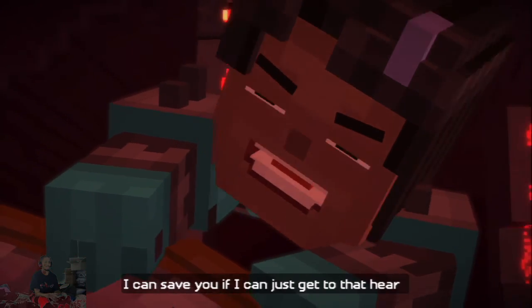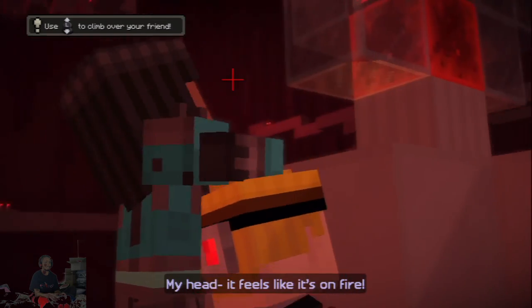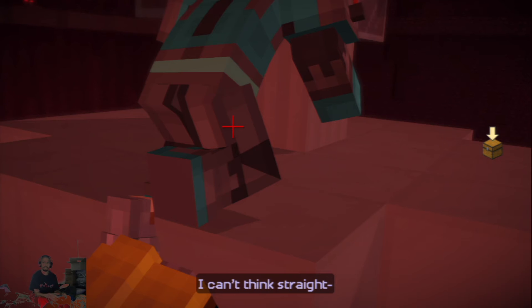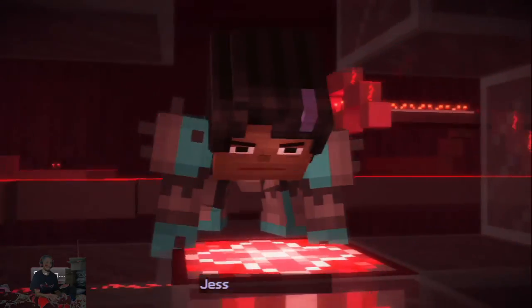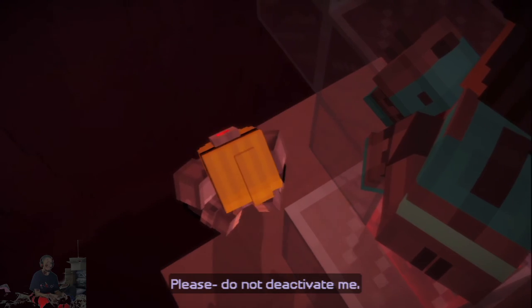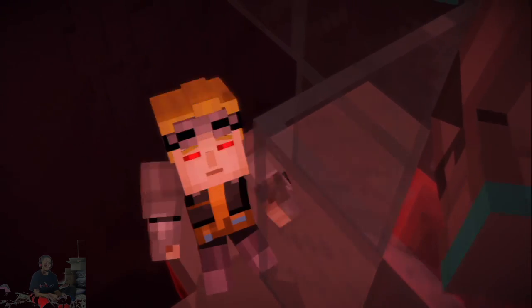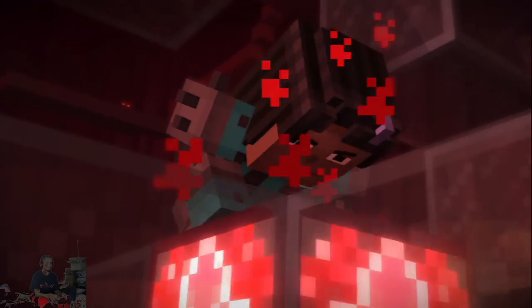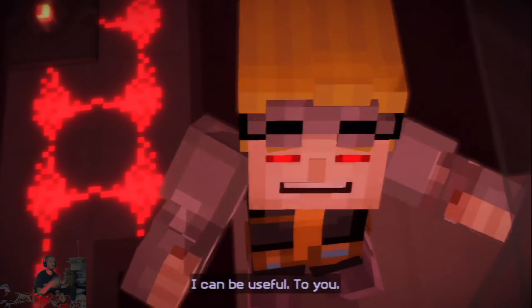I can't hold on much longer, Jesse. You can't give up — I won't let you. I can save you if I can just get to that heart. My head feels like it's on fire. I can't think straight. Get out of my head, PAMA! I can help you get home to your friends. Really? I can be useful to you.